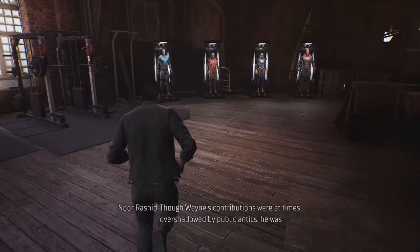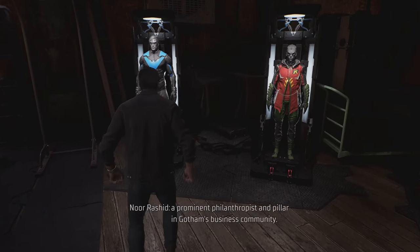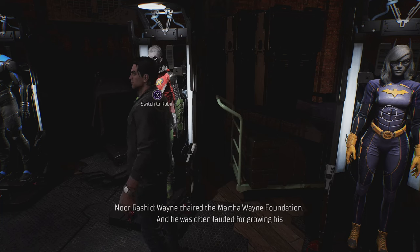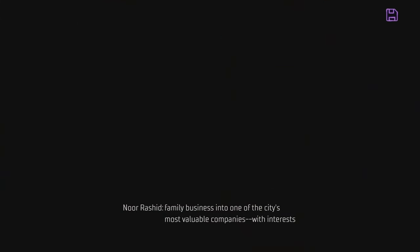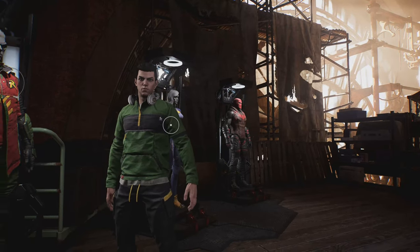So here you need to reach these costumes. So this is Nightwing. And move to Robin. You can see this option to change, switch to Robin. So I am going to switch to Robin. I need to confirm. Super cool, so now it is changed to Robin.